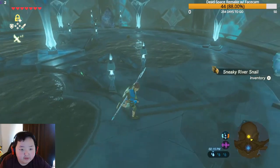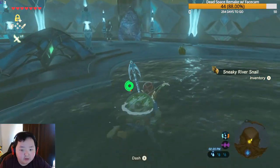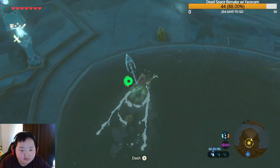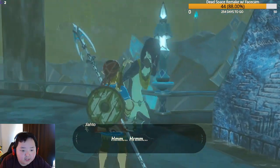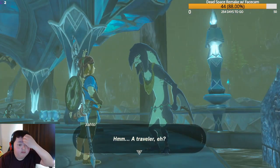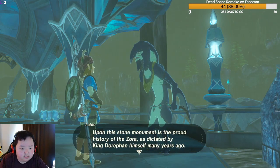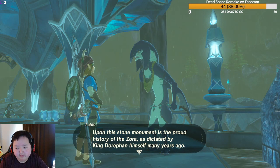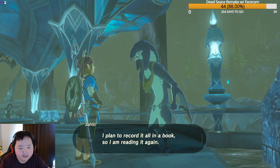Swimming around near some river snails. We meet Jato, who is reading the stone monument — a proud history of the Zoras depicted by King Dorfan himself many years ago. Jato plans to record it all in a book and is reading it again.